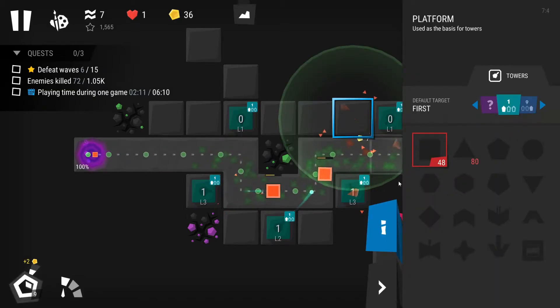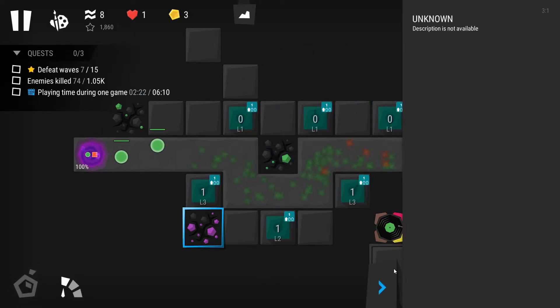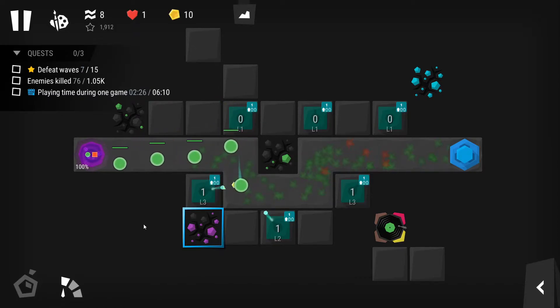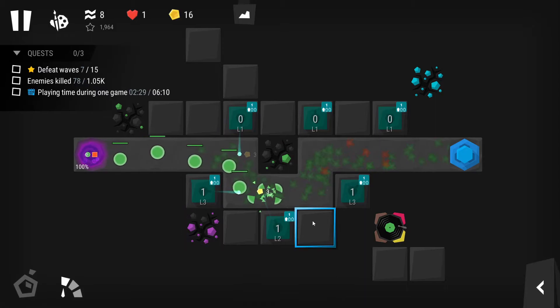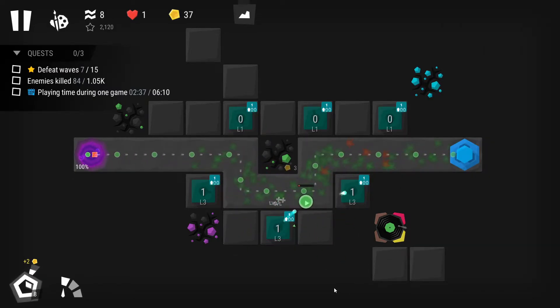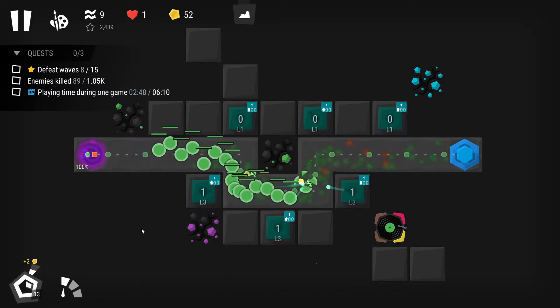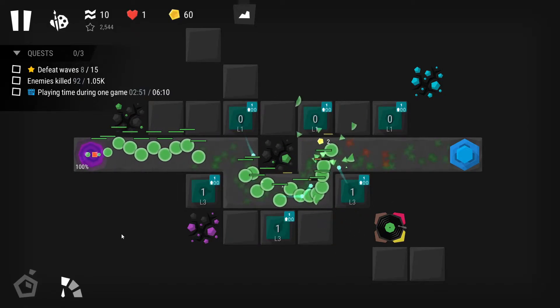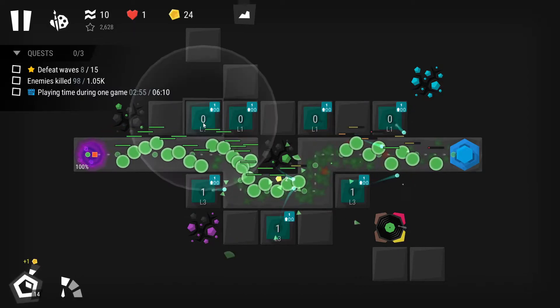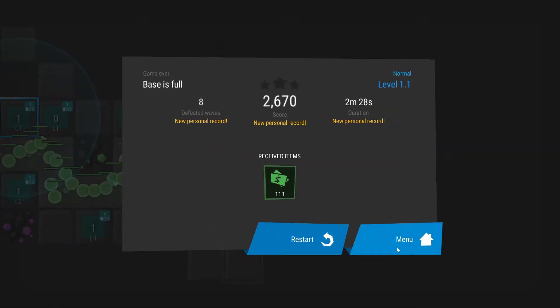Congratulations on completing the training! Now starting a real game — I'll put one tower here since enemies come this way, a regular one there, and another one that almost overlaps. I'll stick a sniper there too. We got past the first wave. I took on the next wave but didn't make it well. I'm dying really quickly — there's so many enemies. I need to slow things down. Base is full, game over. Let me try that one again.